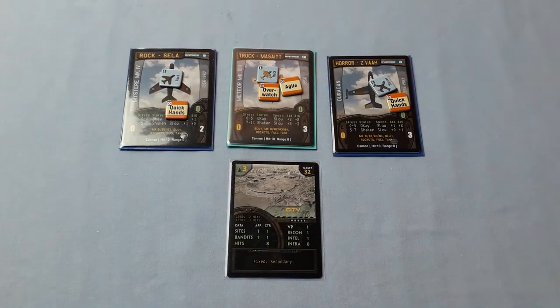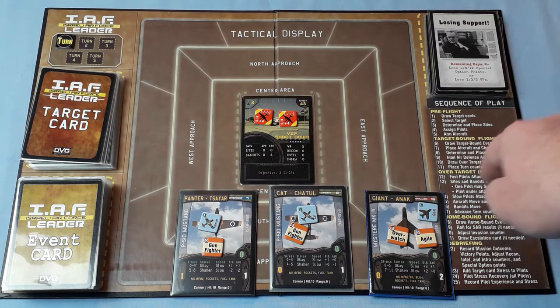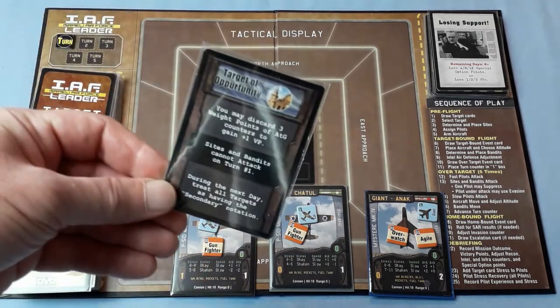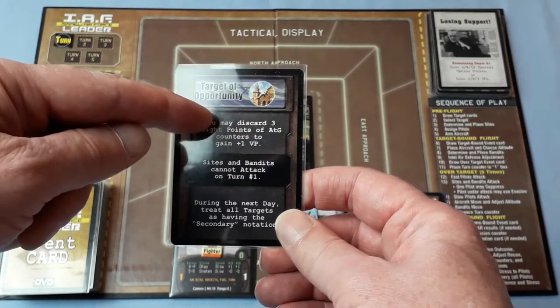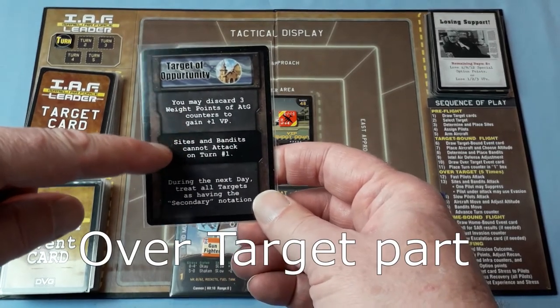That's for the primary mission. Now we sort out the pilots for the secondary mission — Rock, Horror, and Truck are chosen for that. The keyword 'fixed' doesn't apply to us, so we don't have to worry about that. Now, arm aircraft: we don't need any bombs because we're just shooting down these planes. There are no air-to-air missiles in this campaign — rockets are just air-to-ground, so no good. We're going in with just our cannons. Draw target bound event card.